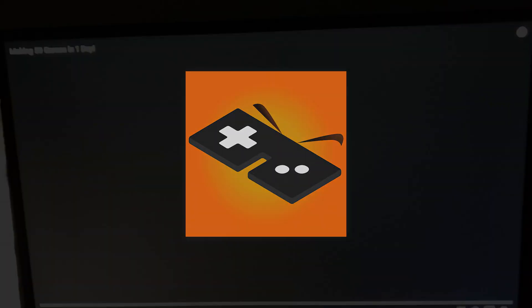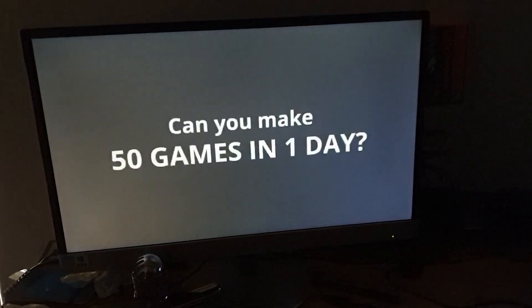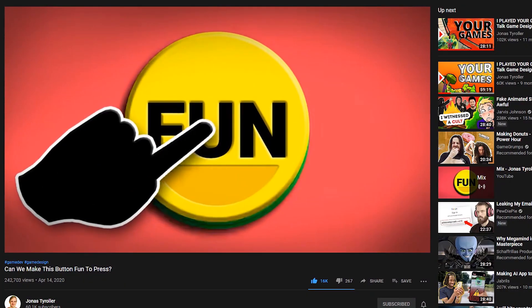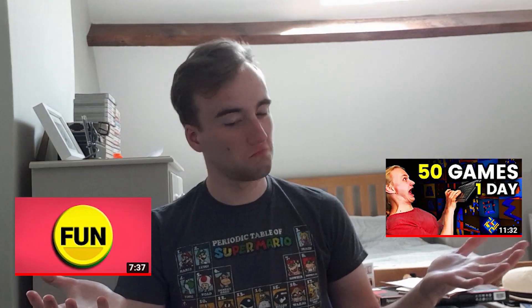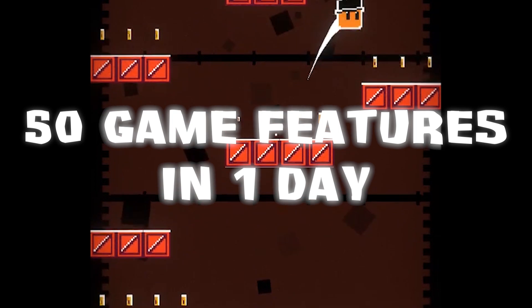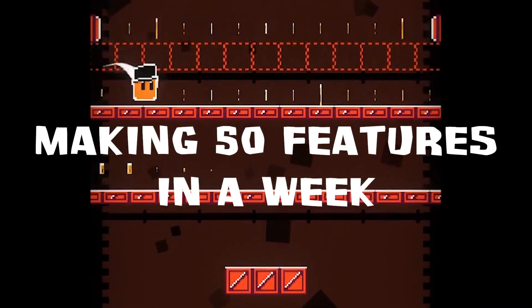Hey everyone, it's Oli from Mashup Games. A couple months ago, Jonas Tyroller released a video in which he made 50 games in a day, and then challenged other people to do the same. I re-watched another one of Jonas' recent videos — how to make it fun to press a button by adding loads of features and effects. And so this video is how I made 50 game features in one day. Kinda. Okay, maybe not. It took like a week.